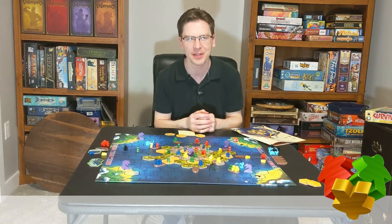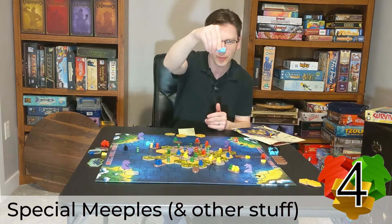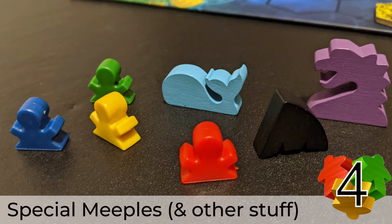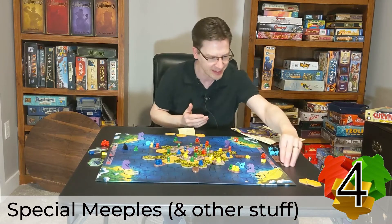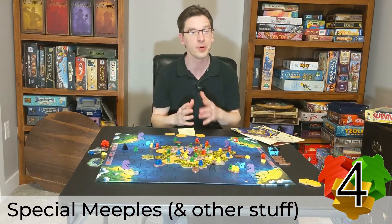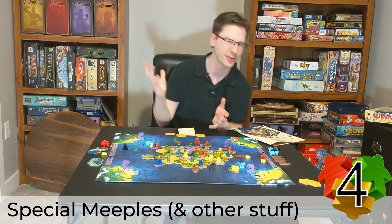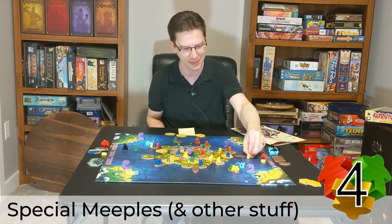The fourth thing I like is the special meeples. I'm always a sucker for special components, and this game is no exception. There are cool-looking whale meeples, big sea serpent meeples, little shark fin meeples, and of course the people meeples with the special numbers on the bottom. There are also little wooden ships that hold three characters. The tiles are three layers thick, so they're chunky. Overall I really love the components — the meeples stand out the most and just look really cool on the table.